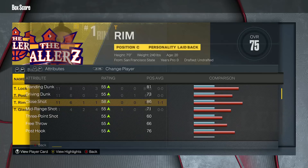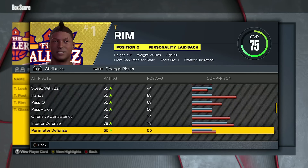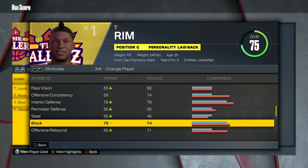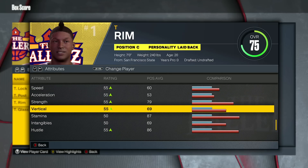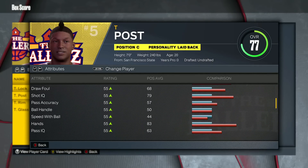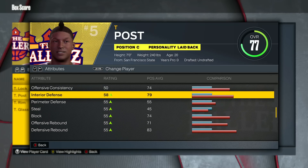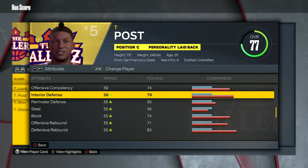We have two more to show — rim and post. For rim takeover, you're going to get close shot boosted. Most big man takeovers give you a close shot boost, just keep that in mind. Interior defense is going to be getting that plus 8, and block will also be getting that plus 8 — pretty straightforward as far as what it boosts. Help defense is there too, but who cares about that. As far as physicals, rim is really not getting anything — no vertical, no strength, no speed. For post score, interior defense is getting that plus 8 at the same rate as rim protector; the only thing you're losing is the block rating.